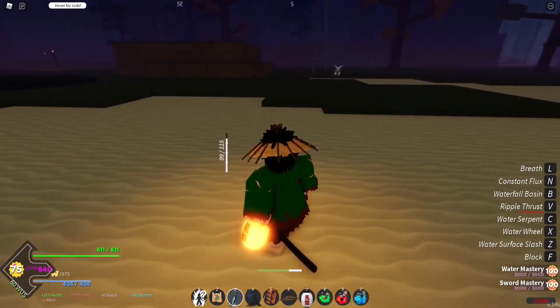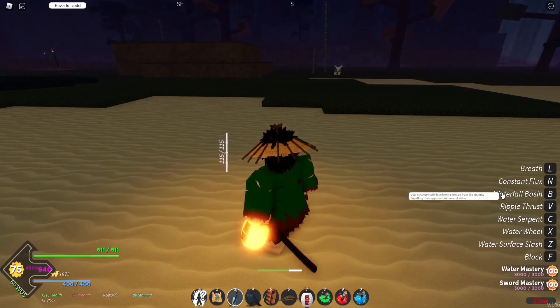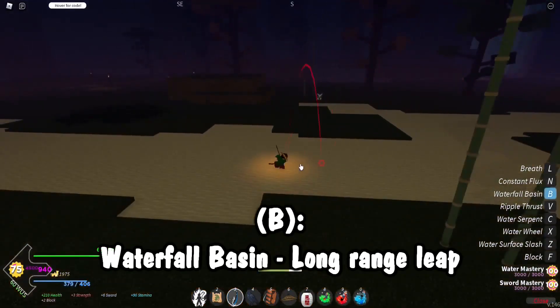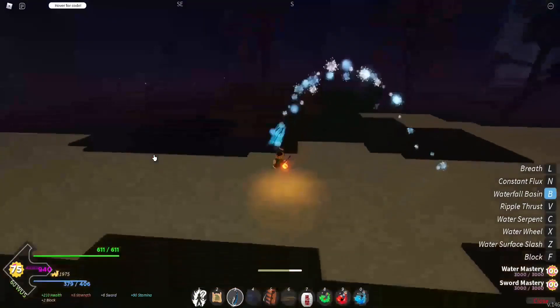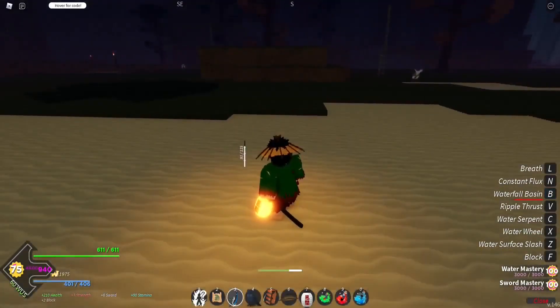The fifth move is Waterfall Basin. The user quickly jumps in the air and unleashes a Waterfall Basin when landing — the move is cursor-aimed and it is a block break. The description: the user cuts vertically in a flowing motion from the air from their opponent in a tower of water. We're going to go ahead and do this. It's kind of a semi-transportation move — it's very nice.